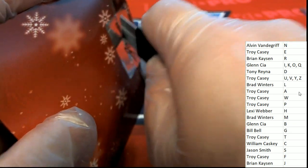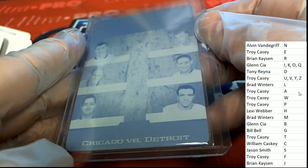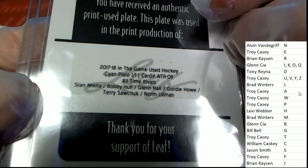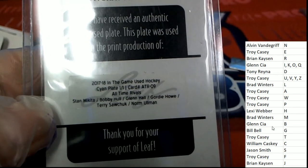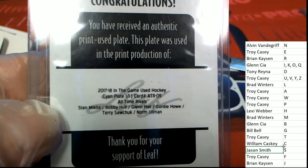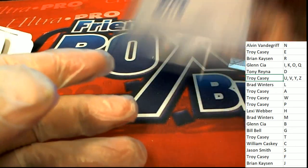Final hit of the box break — it's another plate, this time with six different players commemorating the Chicago-Detroit rivalry in hockey. It is game-used hockey. Some big big names here — you need to own four out of the six for this not to go to random. M is Brad, H is Lexi, S is Jason, U is Troy C. This will go to random between the different owners. Good luck.